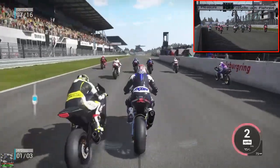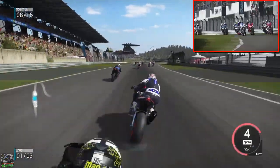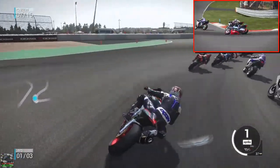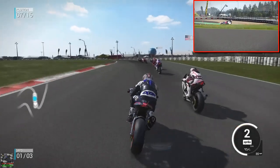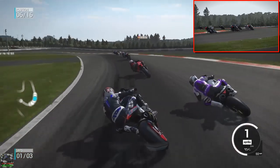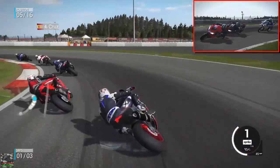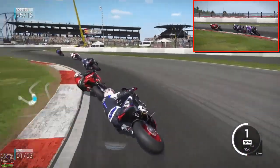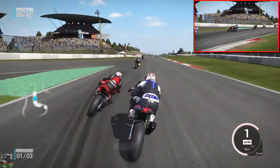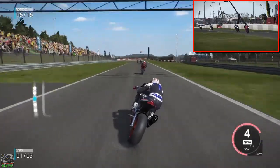Let's see if we can get a good start here — not too bad, but the front wheel's gone up, which is going to slow us down a bit even with Anti-Wheelie on high. We haven't made any adjustments for the bike — it's on default settings. A little bit of contact as we're trying to squeeze into that corner. Loads of bikes have bombed off and we're getting left behind a bit.